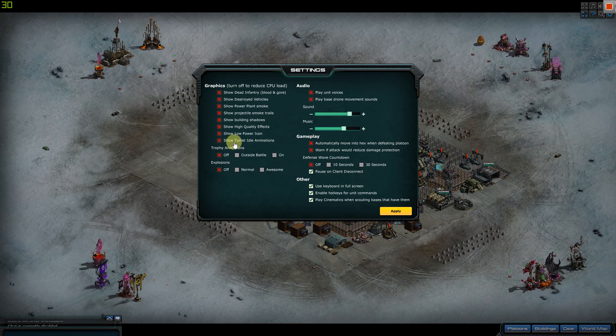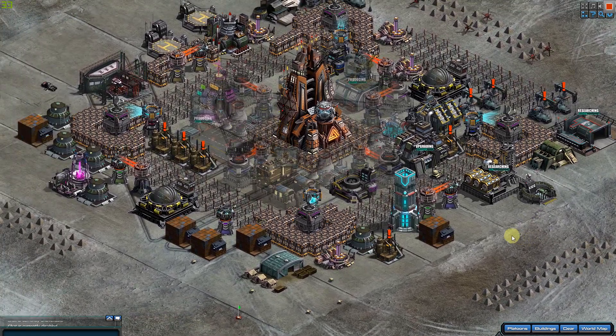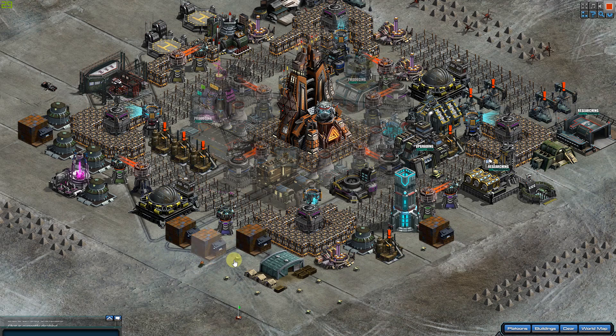There's also idle animations which makes things twirl around. Let me show the shadows, low power icon, and idle animation. Apply — so as you can see the buildings now have a shadow, like here behind the storage. Now let's take that off — boom — you can see the shadow is gone, but not all of it, which is just plain weird.